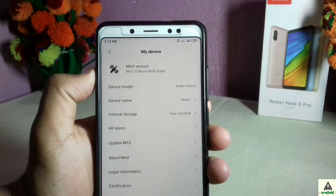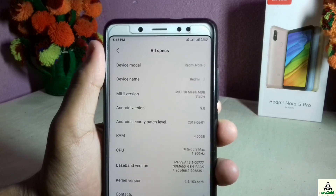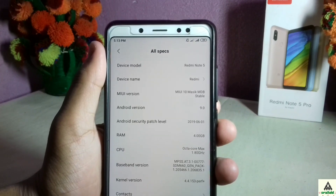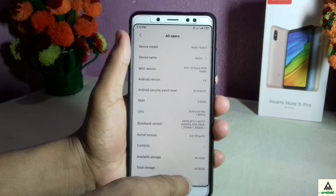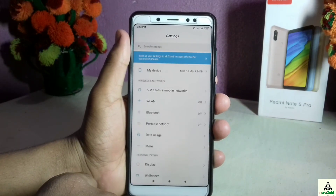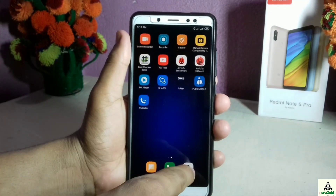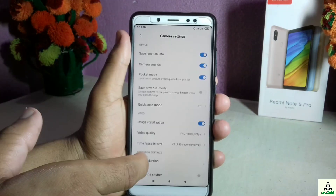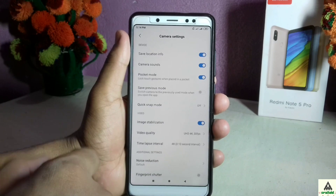This is Magic ROM on our Xiaomi Redmi Note 5 Pro. Looking at its specs, the device name shows as Redmi Note 5 although it's the Redmi Note 5 Pro. You can see the MIUI version, Android version is Android Pie, and the Android security patch level is June 1, 2019. Now let's check the camera — AI mode is available, meaning artificial intelligence mode is enabled. Checking video options, 4K video recording is also available.